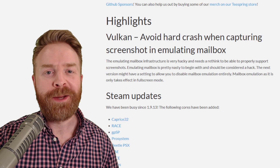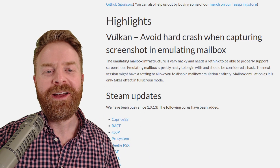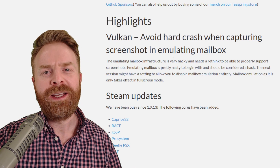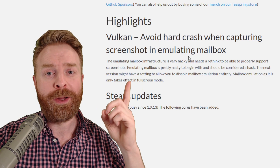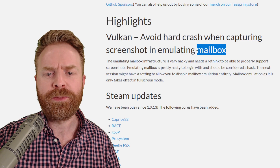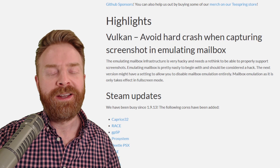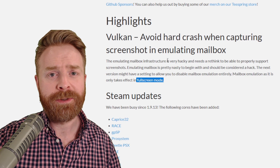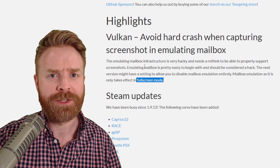Now let's go over what exactly has been updated in this new version, starting with what Libretro highlighted. Vulkan: avoid hard crash when capturing a screenshot in emulating mailbox. If you're familiar with first-in-first-out or Vsync, you probably know what mailbox emulation is. To keep things at a really high level, if you use Vulkan and you're emulating in full screen mode and you try to take a screenshot, chances are you'll encounter a hard crash that crashes right out of RetroArch. That may not happen anymore.